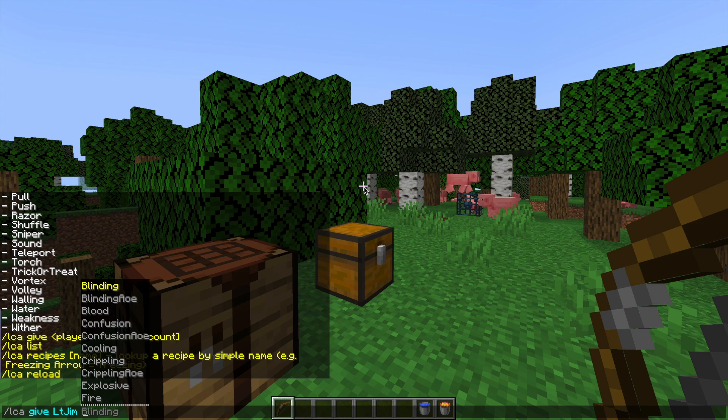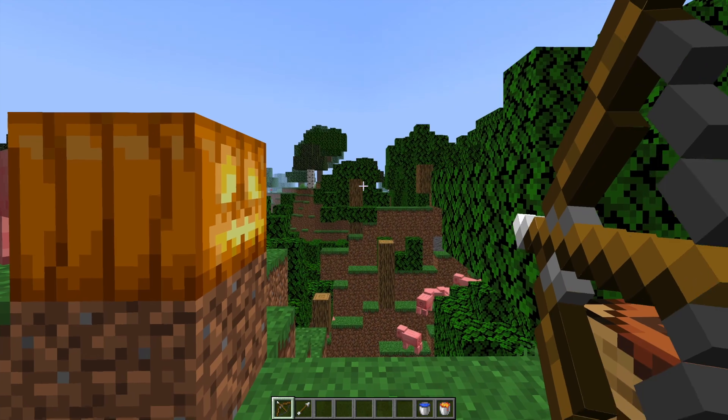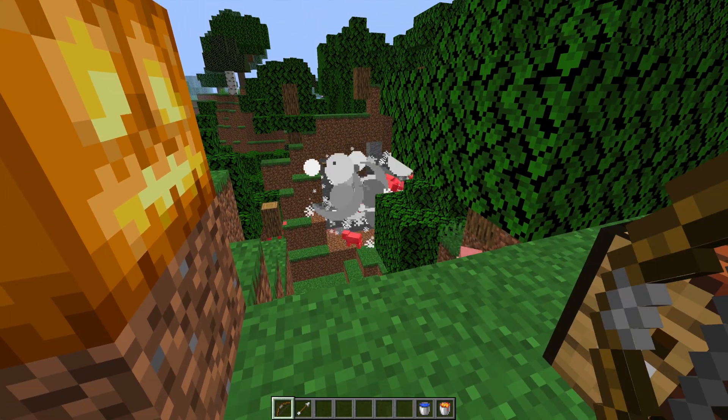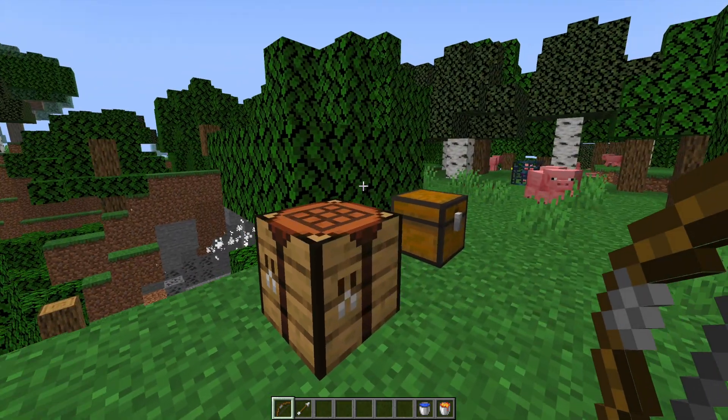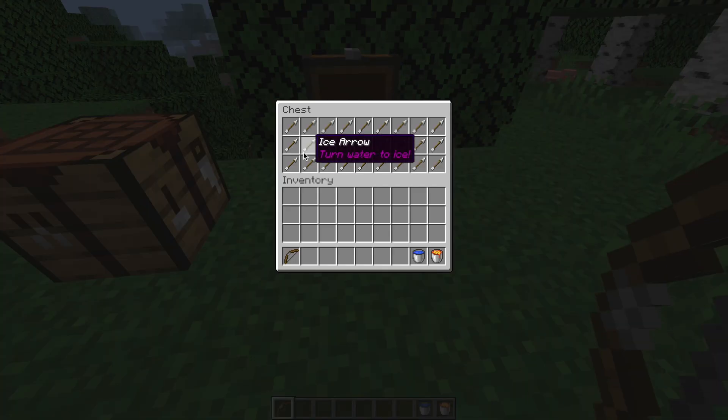If we do /LCA give, my username, and then whatever arrow we want — such as explosive — and then the amount, we can demonstrate what some of these arrows do. As expected, the explosive arrow creates a massive explosion and kills all of the pigs around it. In this chest I've got most of the arrows, not quite all of them.